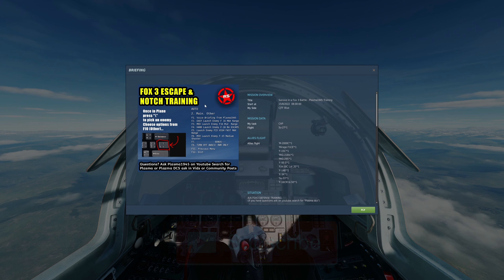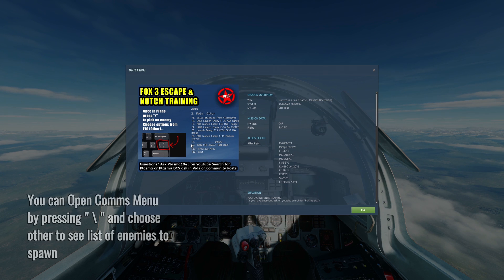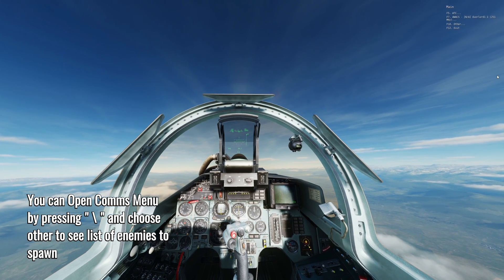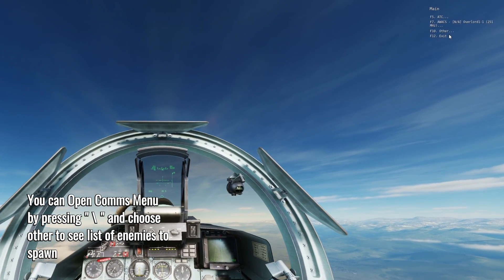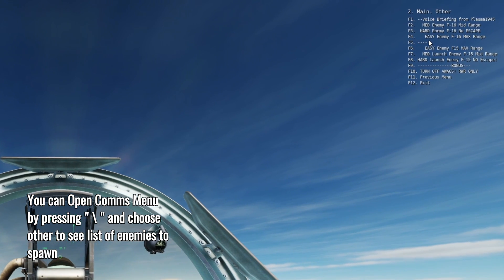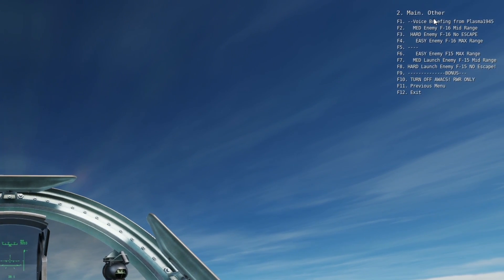Jumping in, you've got a big selection of aircraft. You've got a tutorial on the screen explaining what you need to do by pressing the comms menu - it's going to pop up in your top right corner. Once you're in the plane, after about four seconds you'll get a pop-up by hitting comms, other, and here you can select who you want to spawn in to fight against you.